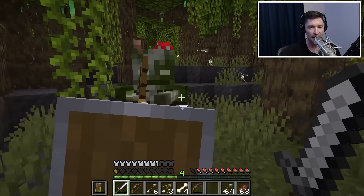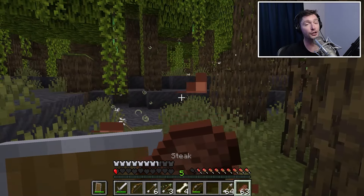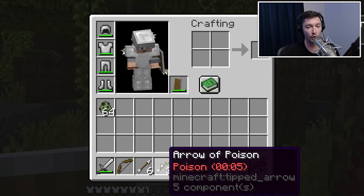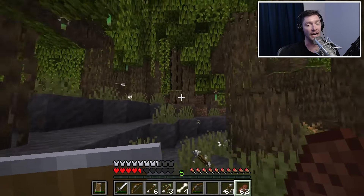I'm just making sure I'm not going to get hit by an arrow behind me. Okay, this should do it for him — taken out. As you can see, they also drop poisoned arrows — arrows of poison, five seconds of poison one, which is obviously useful.